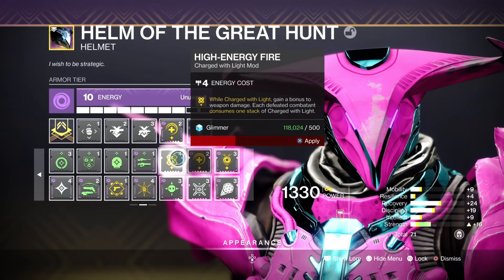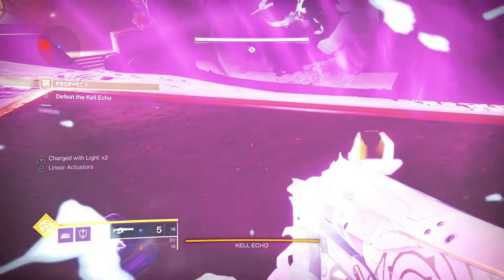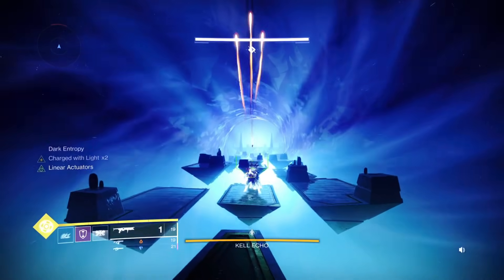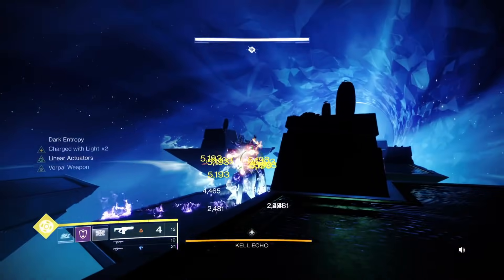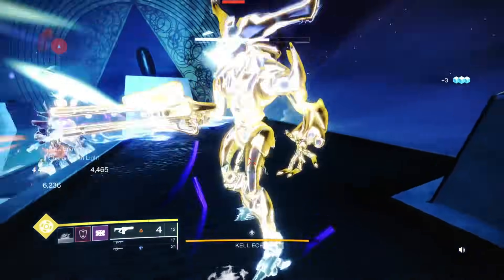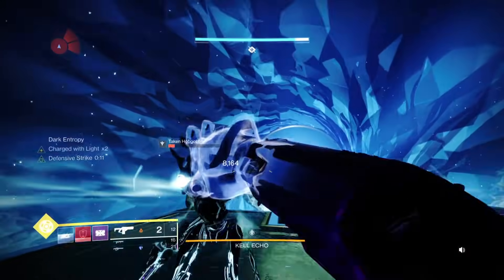Now we're changing — taking off Protective Light and putting on High Energy Fire. You'll hear the ping and your gun will glow, meaning Charge of Light and High Energy Fire have proc'd, giving a 20% damage buff for DPS. Make sure you're full on ammo, especially your fusion. We'll start with a grenade for DPS, one body shot with Witherhorde, then some fusion shots. There are five platforms of DPS — start on plate one. Get a melee kill on the snipers — spawn-kill them with your melee, don't kill them with weapons or you'll lose your 20% damage buff.